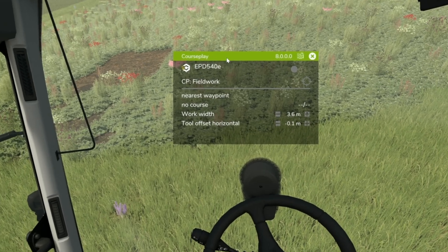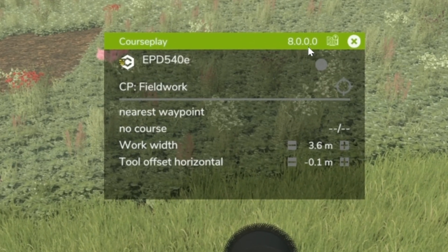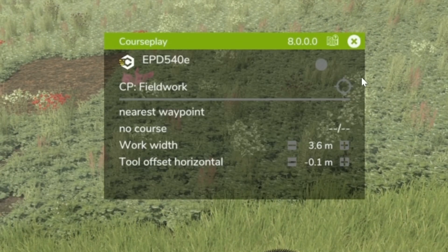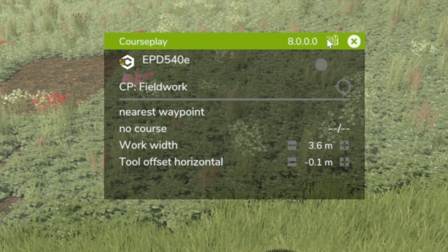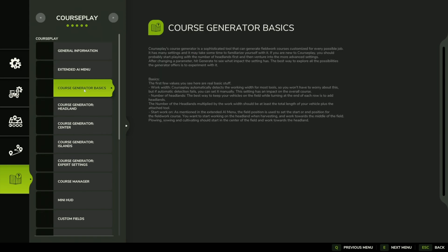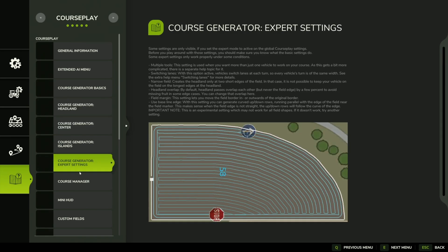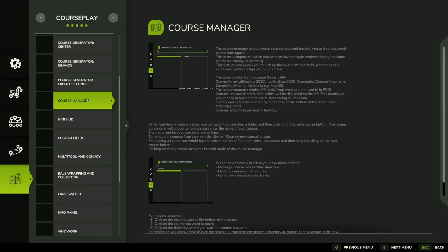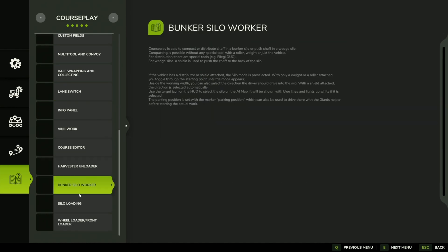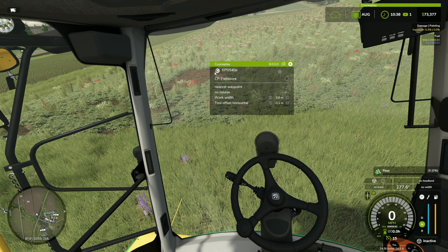Looking at our menu, we're running CoursePlay 8.0.0.0. Across the top we have an X which will close that screen, or we can bring it back up with a right-click or Delete again. And then this button brings up our main menu. It defaults to the general information and tutorial settings. So if you have any questions on how things are running, you can go through all of these tabs here — it's a very well-done manual on how to run CoursePlay.